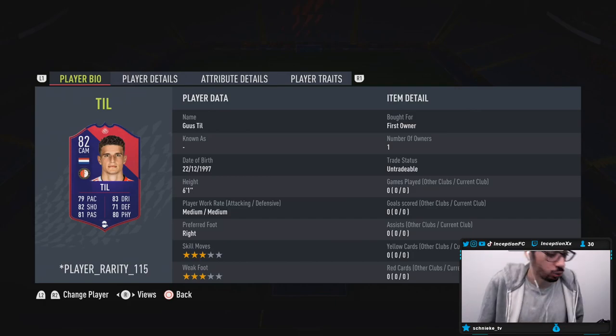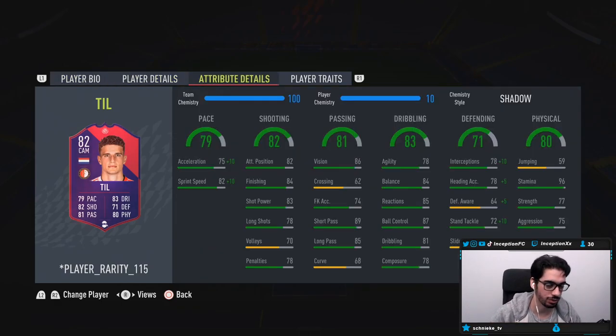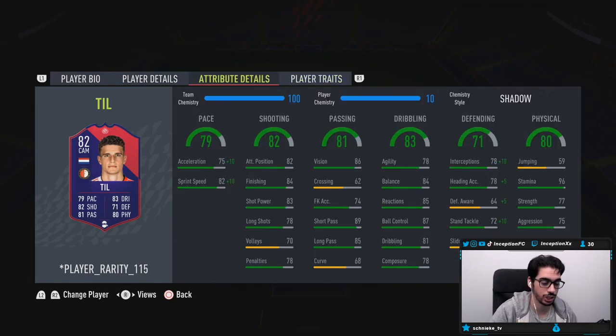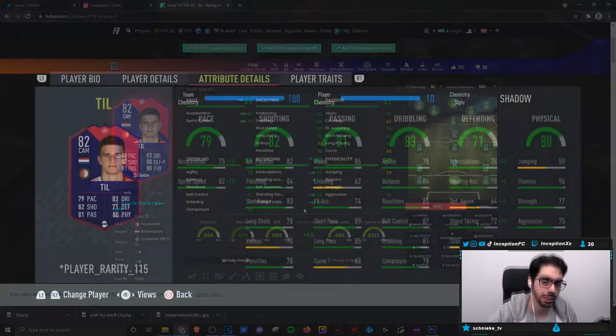We're going to be trying him out in the right center mid position because he is right footed, and I want to see what he's like on the dribbles considering he is a very tall player. He has no in-game traits. His in-game attributes are 75 acceleration and 82 sprint speed. We're going to give him a shadow chemistry style to boost his pace as well as his defending, getting him up to 85 acceleration and 92 sprint speed, making him an all-round good player.